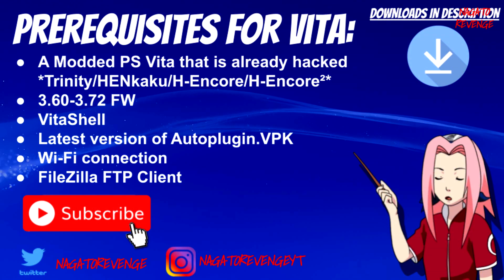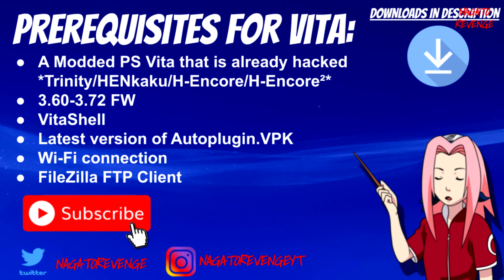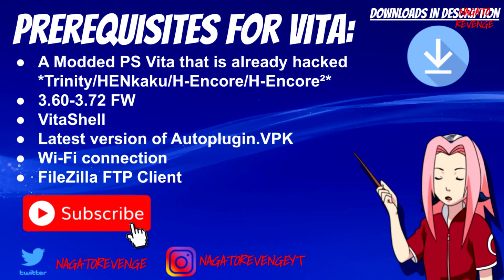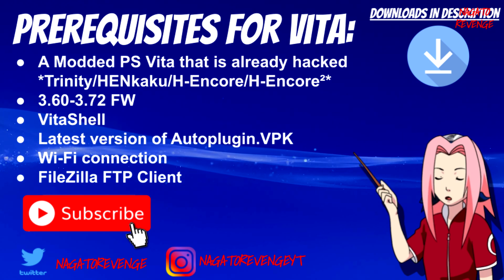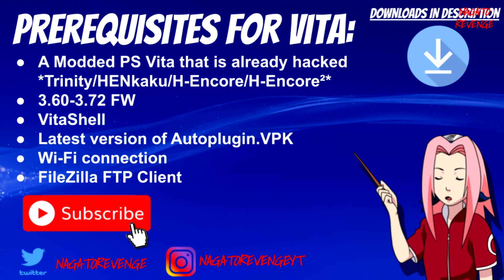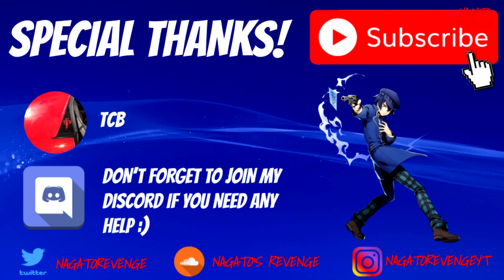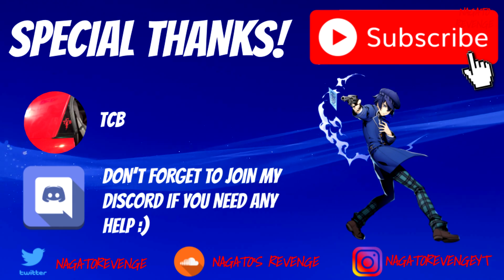Some prerequisites for today's video: all you need is a modded PlayStation Vita that's already hacked — whether you're using Trinity, H.I. Core, HENkaku, or the HENkaku Enso exploit — as long as your PlayStation Vita can run unsigned code. Your system can be on firmware 3.60 to 3.73. You'll also need the latest build of Auto Plugin — as of December 8th, 2019, that's version 4.11 — and a Wi-Fi connection. Special thanks to TCB for helping me create this series.